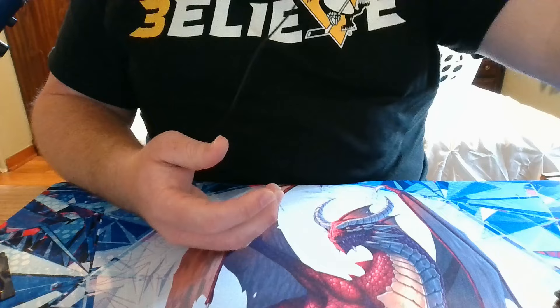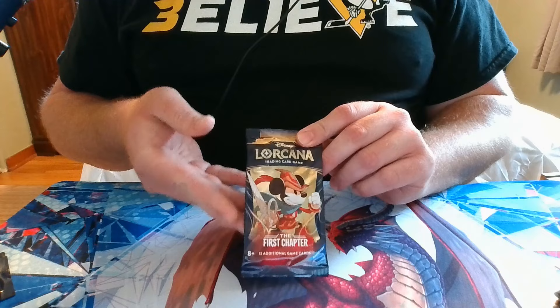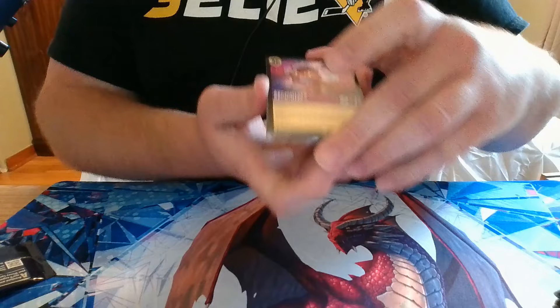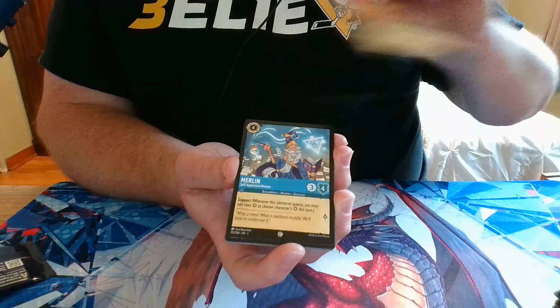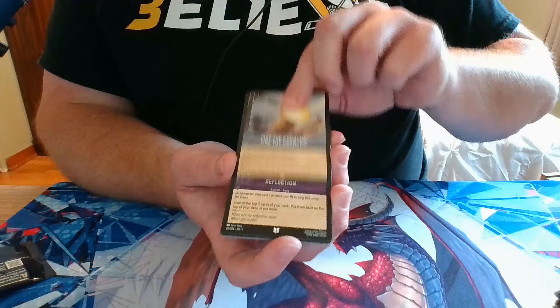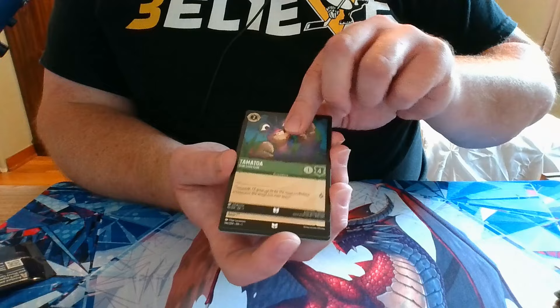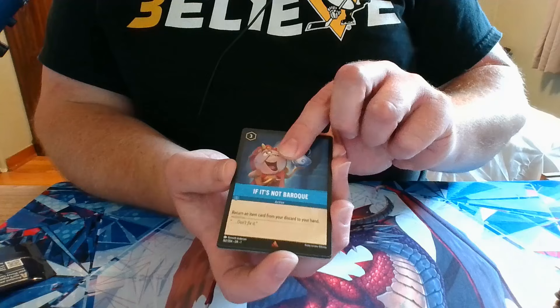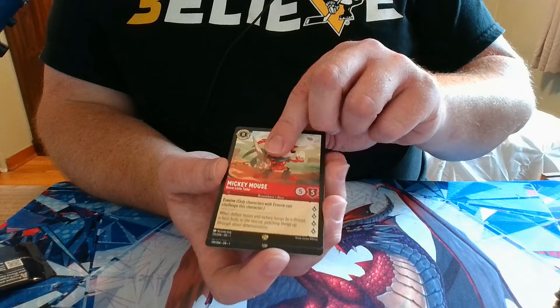We are on our last pack. Hopefully Mickey is a sign that there is an Enchanted Rare in this pack — let's go for some last-pack magic. Pack 24: we have Archimedes, Tinkerbell, Merlin, Gaston, Mr. Smee, Fire the Cannons, Reflection, Tamatoa, Grandma Tala, a Rare — haven't seen this card yet — a Legendary Mickey Mouse, come on let's see that Enchanted Rare... just a Foil Peter Pan.